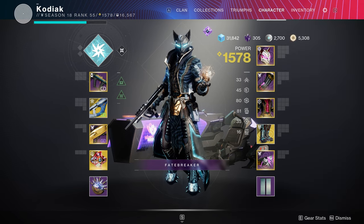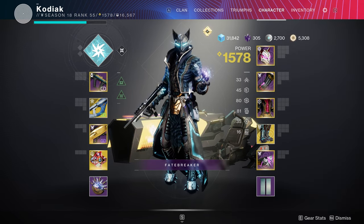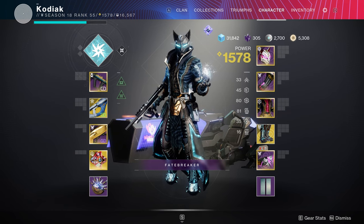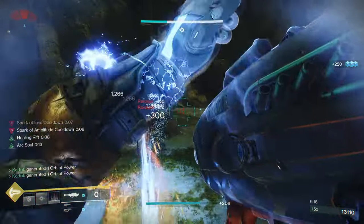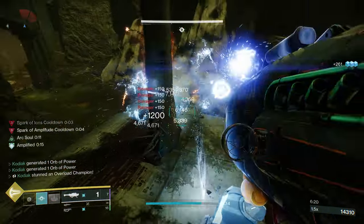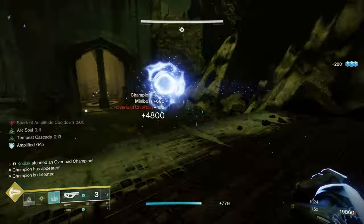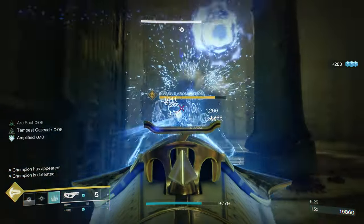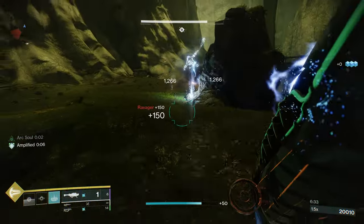Welcome back. Today's video is the first warlock build featuring Arc 3.0. The arc subclass has always been fantastic on warlock, allowing for a wide range of gameplay styles, but Arc 3.0 is insane on warlock. It takes the ability spam often found on titan and hunter and brings it to a whole other level, as warlocks can take advantage of some of the Arc 3.0 aspects the best compared to the other two classes.